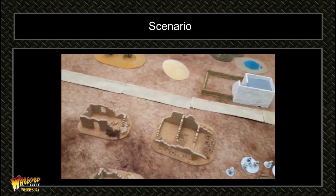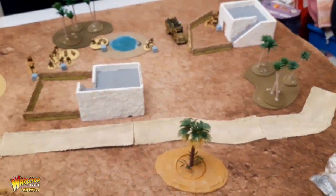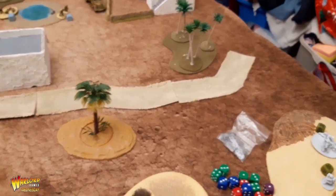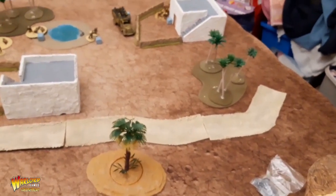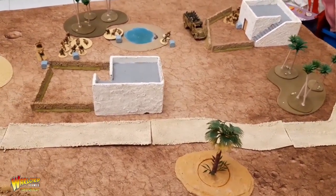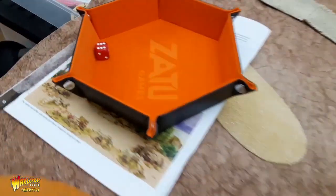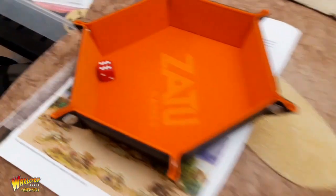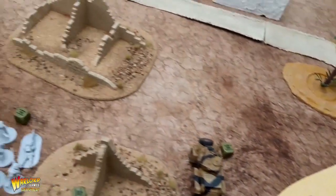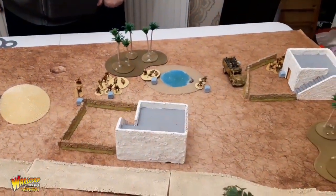It's the end of Turn 1. Due to the Dawn Assault rule, visibility is 12 inches, and if you've run you add 6 inches. At the end of the turn you roll a d6 — we rolled a six, so Dawn Assault is no longer in effect and we can play a normal game from here. We'll come back at the end of Turn 2.